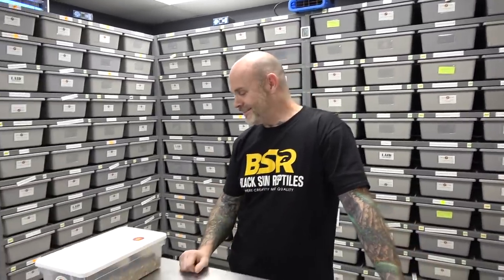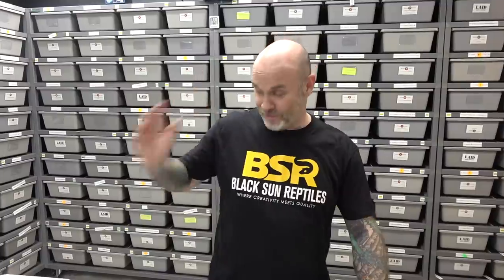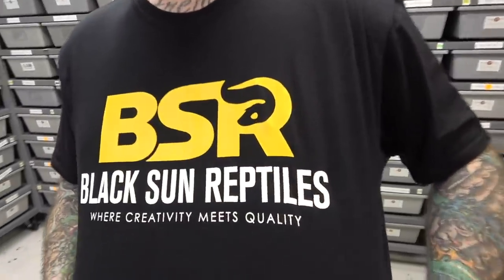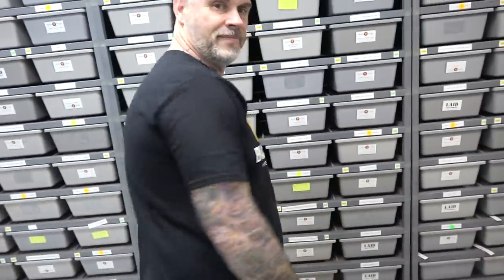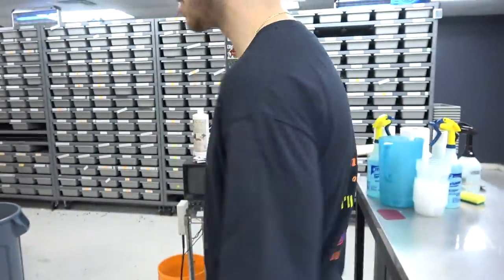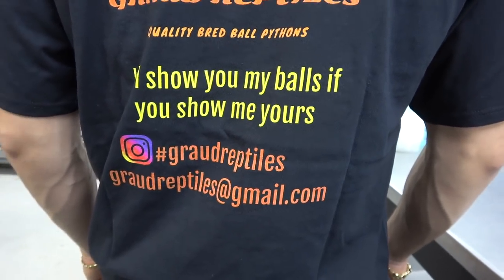I was up really early today. This animal has genes in it that I don't even know — well, I know what they are because it says on the label, but we got it through a trade. We're not even sure what we're looking for when we hatch or cut them. But first, let's give a huge shoutout to Black Sun Reptiles — BSR, not slacking on the back. And grod reptiles — look at this logo, perfect.